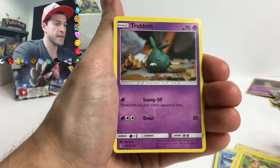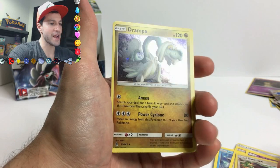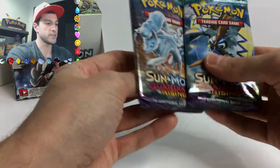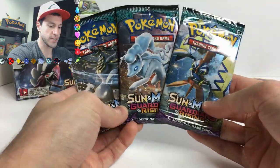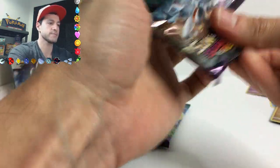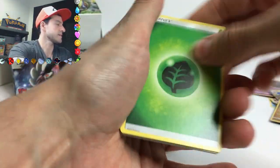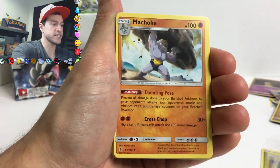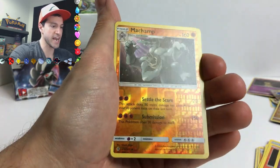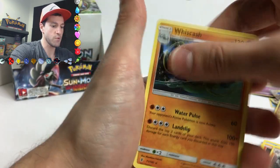Chansey, Petilil, Trubbish, Swellow reverse holo, and another Drampa holographic - so we got a duplicate there. Those are the final three packs - look how nice and shiny they are. I'll go with the Alolan Ninetales one. It looks like it has crusty stuff on its eyes. Alolan Leafeon, energy, Machoke, Barboach, Carvanha, Fletchling, Litwick, Gothita, and a Machamp - that is awesome, very cool card. And a Whiscash.